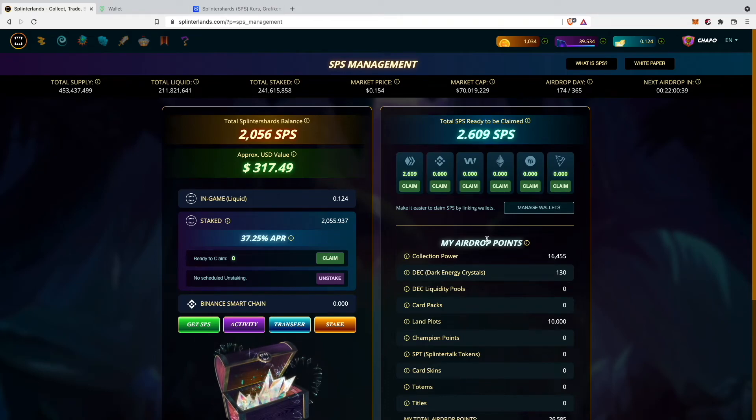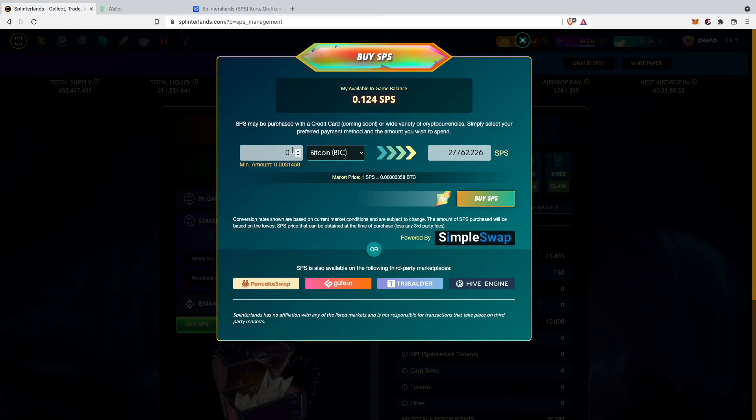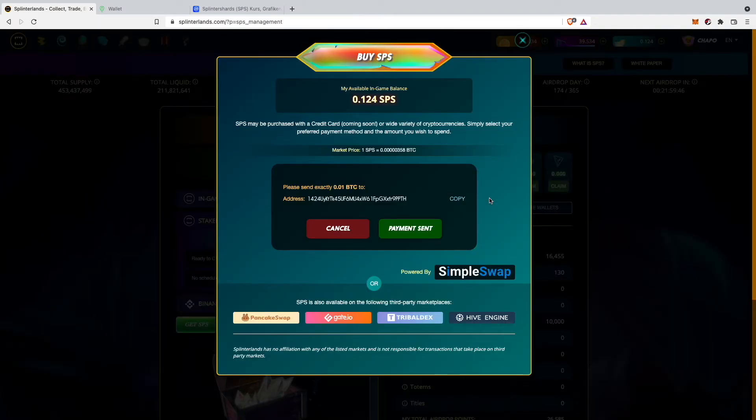That was actually all you need to do in order to buy SPS tokens in Splinterlands with Litecoin. I think with all the other cryptocurrencies it will be pretty similar. For example, if you choose Bitcoin and send 0.01 Bitcoin over to SPS, it will look the same — you will have to send exactly 0.01 Bitcoin to a crypto wallet address.